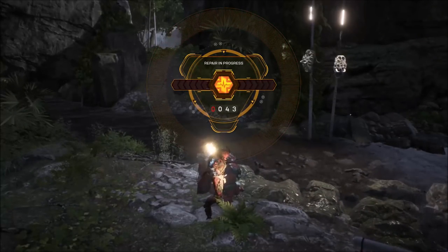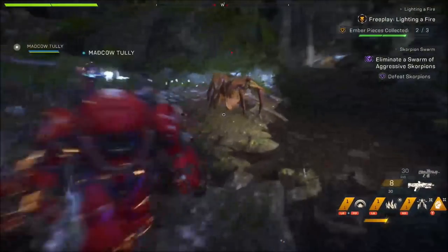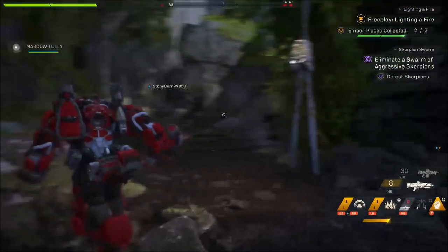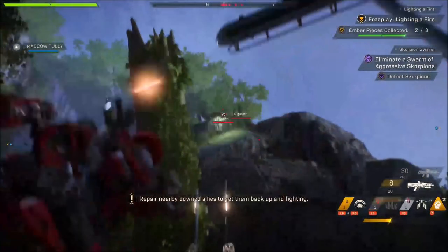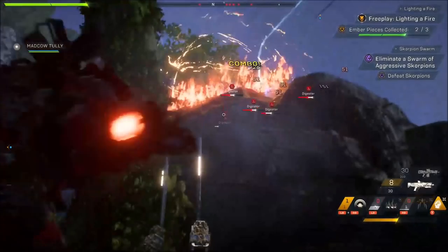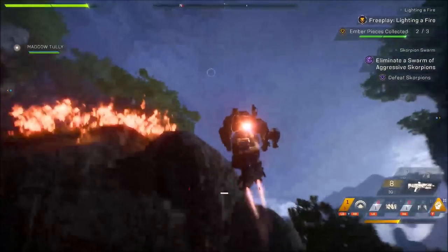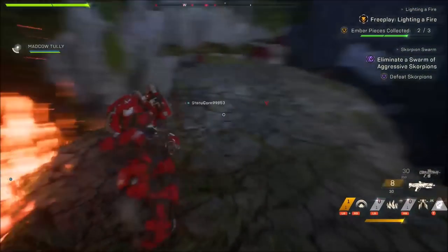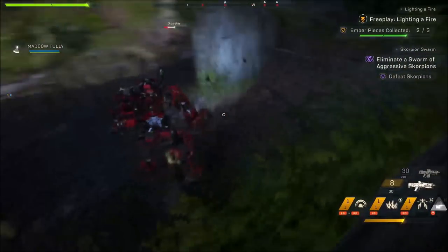It makes free play a chore at times, especially when you're playing in a group of four and if you deviate from the point, you're constantly having to look at your map and it ruins the immersion. Add more events — from my experience and what I'm hearing, endgame dynamic world events are not in plentiful supply. They need to not only be in more supply, but also be visible to the player when they appear. They need to increase the detection range for world events.